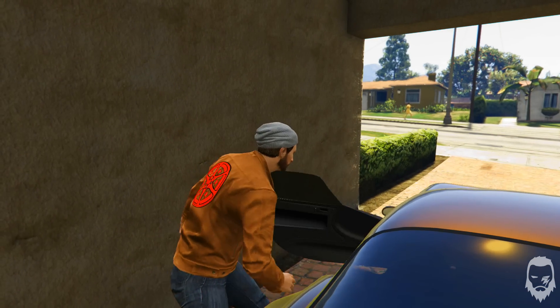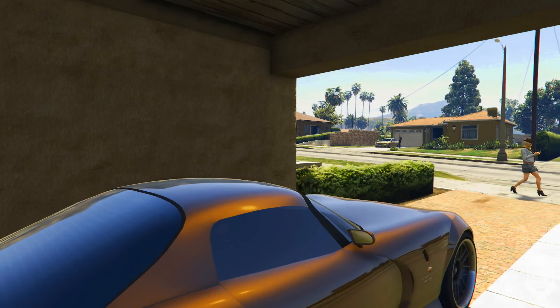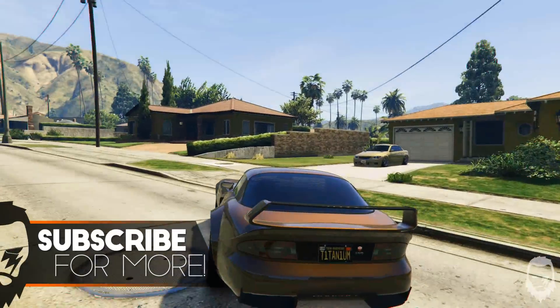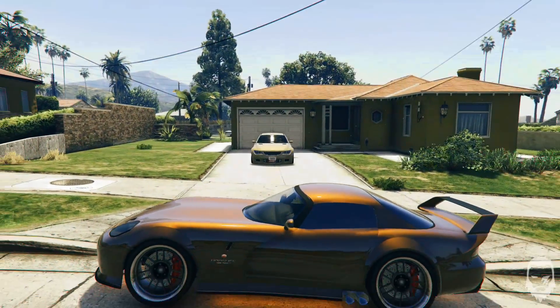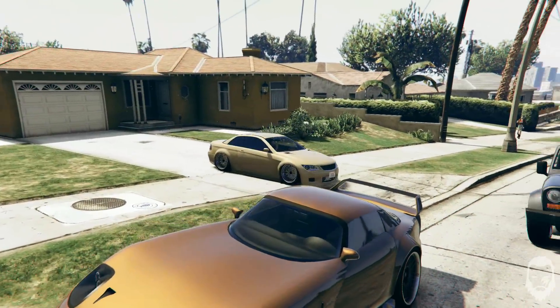Hey guys, this is the GTA Wise Guy and in this video I'm just going to give you guys a quick tip on how to go into cinematic mode in GTA Online when you're with your friends. Normally what would happen is you would press B and it would just focus onto your friend instead of actually going into cinematic mode, and this gets really annoying especially for content creators when you wanted to get some good shots.